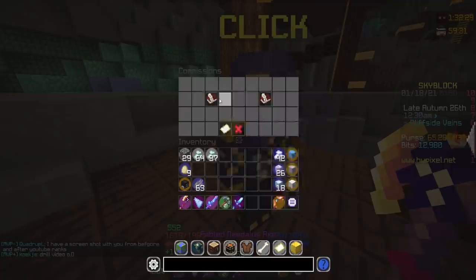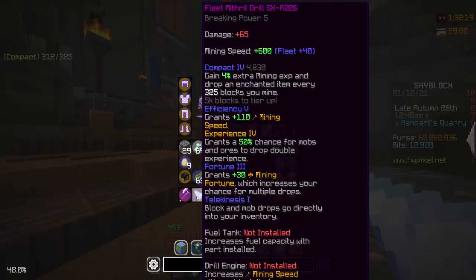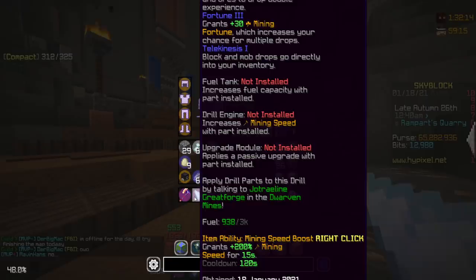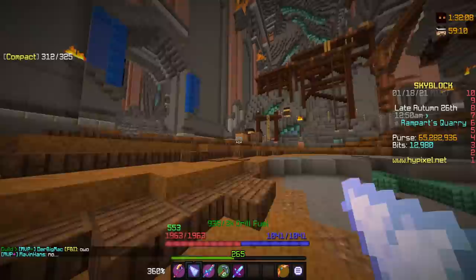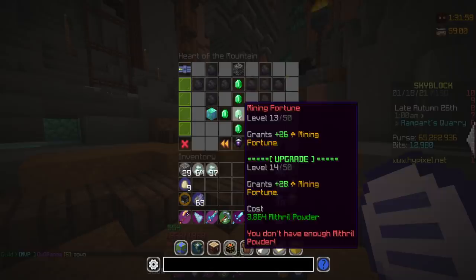We're going to go ahead and test out the drill a little bit. I was going to see if I had a commission to work on, but I am not doing 200 ice walkers right now in front of you guys — worst commission in the game by far. But our drill here is amazing, I love this thing so much. What's super cool is there are actually three spots where you can add new things: a fuel tank, a drill engine, and an upgrade module. I'm going to wait until I'm Heart of the Mountain Tier Five before I start looking into that. At the moment I'm working my way there — I am at 12.2%.